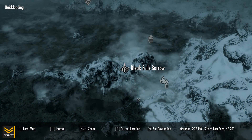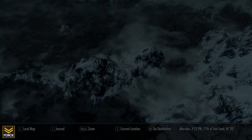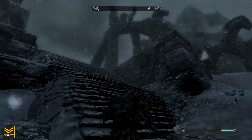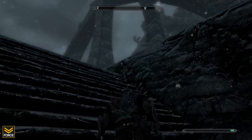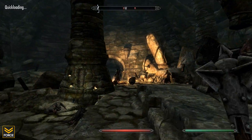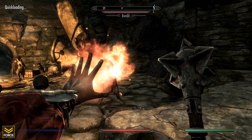At this point you will be instructed to head to Bleak Falls Barrow. Make your way through, dispatching any enemies you encounter along the way.